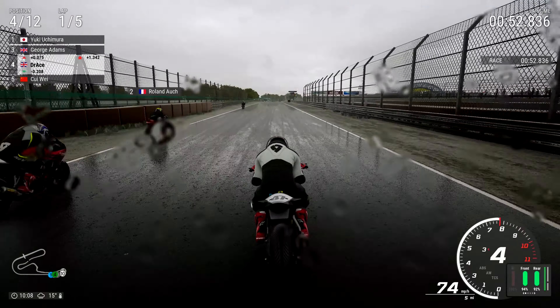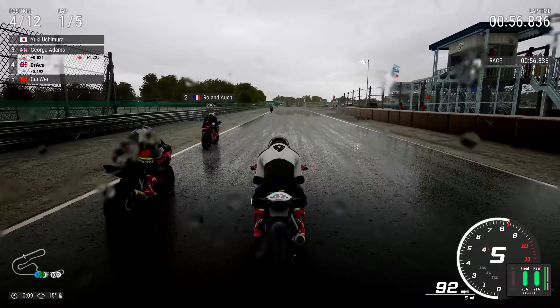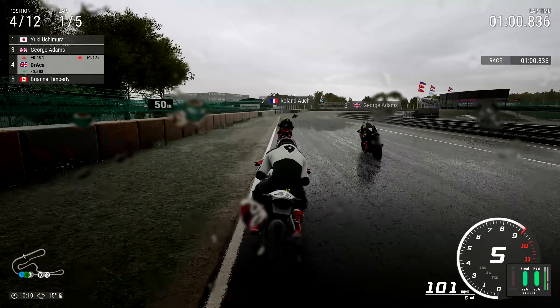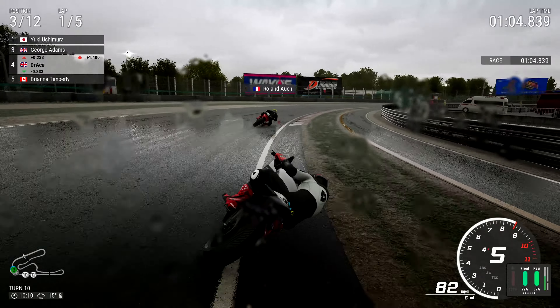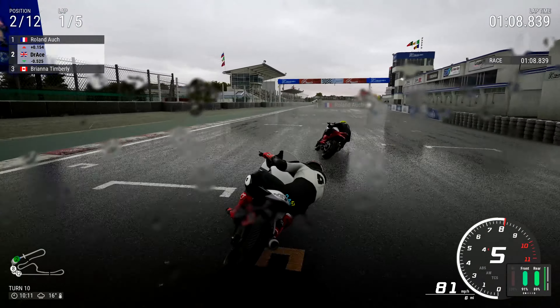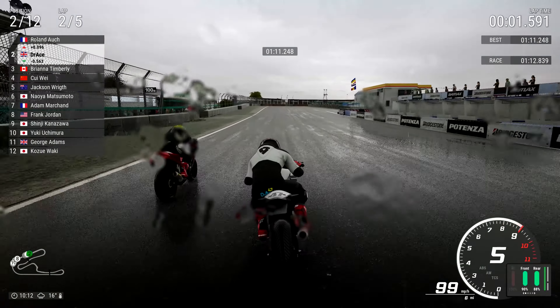Nice exit here is what we need. Don't want to use too much speed because I don't want to make it too easy, so I'll just gently pull off the throttle here and there. There's George Adams — he looks to be carrying a lot of speed. I'll let George Adams take over in second place — and the lead has gone down. Oh, George Adams has gone down as well! The race leader out, George Adams out. Roland Ock and Doctor Ace are going to be battling for the victory now.